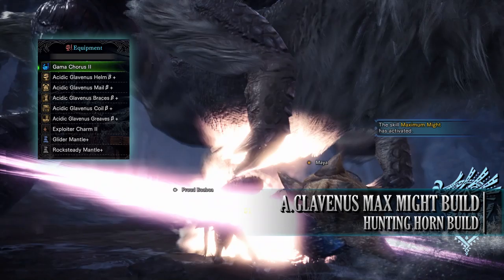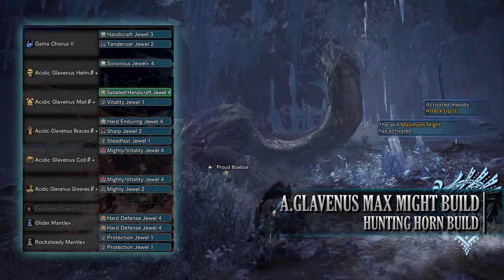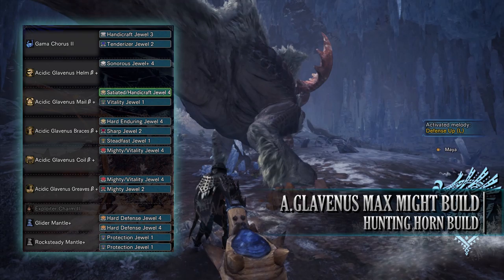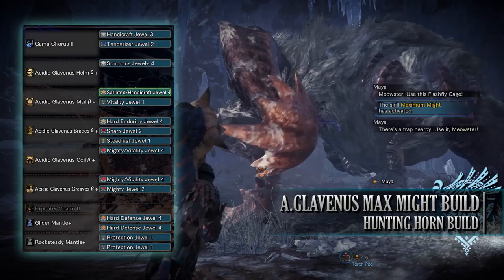As for jewels, I've gone for Sonorous jewels for Horn Maestro, Handicraft jewels to increase sharpness, and Mighty jewels to max out Maximum Might. Some of these came with Vitality jewel byproducts, and I've added another Vitality jewel for health boost. I've then gone for a Sharp jewel for Protective Polish and a Hard Enduring jewel for Item Prolonger. There's also a byproduct Sated jewel, leaving you one jewel to play with — I've used a Steadfast jewel, though depending on what you have, this may need to be swapped for an Enduring jewel instead.